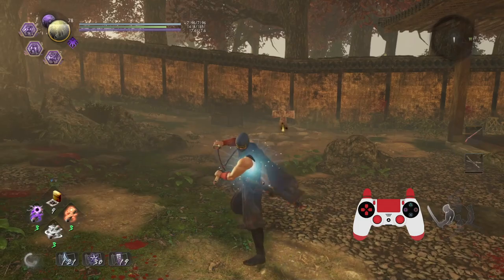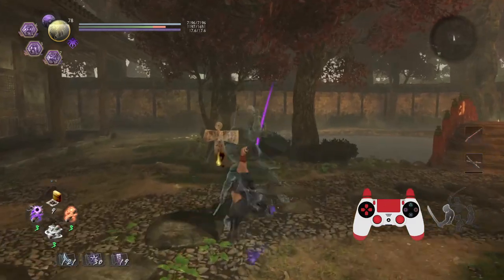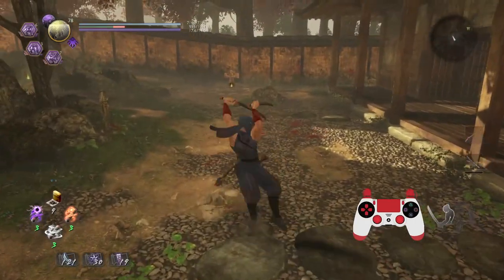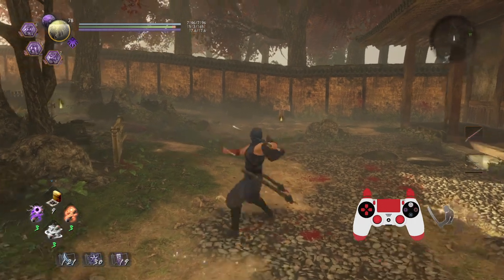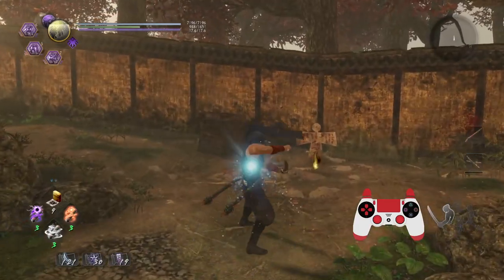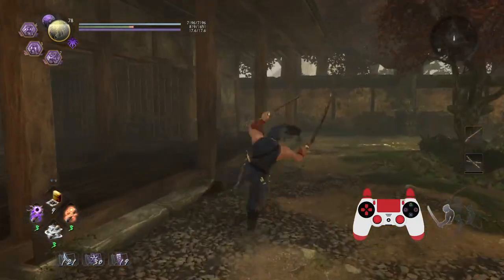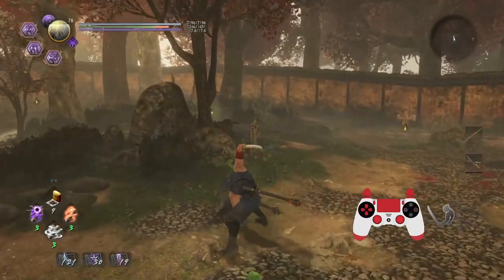If you press Triangle when the kick is basically finished, then you've messed up. You don't want the kick to finish. You want to press Triangle and perfectly sync it so the kick is just about to finish. It's okay to be a little earlier, and then slowly just delay it until you find the right time.